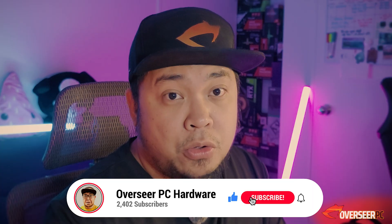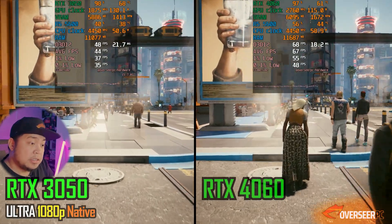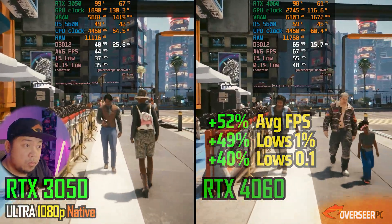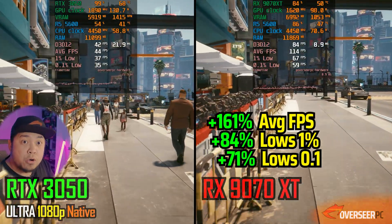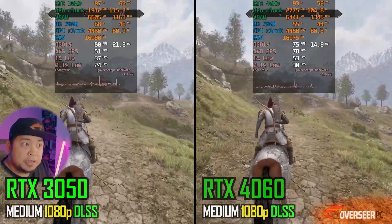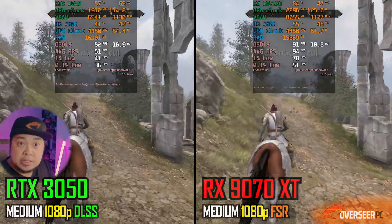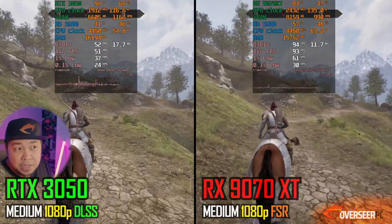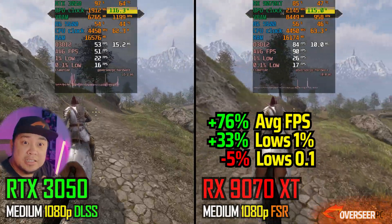Now let's see how the RTX 3050 compares against the RTX 4060 and the RX 9070 XT. In Cyberpunk 2077 at native 1080p, you're getting about 20 FPS more with the RTX 4060, and the RX 9070 XT pushes even further. The RTX 4060 also uses lower GPU power. In Oblivion Remastered, you get more FPS with the 4060, with slightly better power consumption, and slightly less stuttering. The RX 9070 XT pushes higher FPS, though you still get stuttering — it's Unreal Engine.